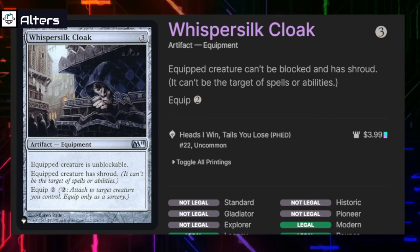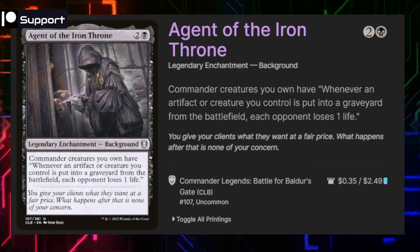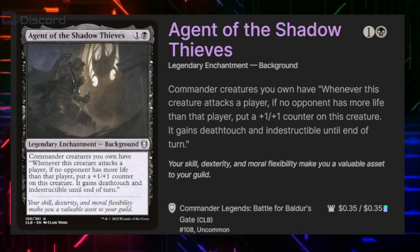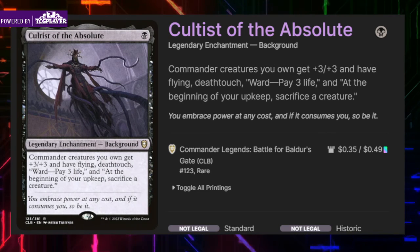Agent of the Iron Throne costs two and a black and says commander creatures we own have: whenever an artifact or creature we control is put into the graveyard from the battlefield, each opponent loses one life — pretty much all we want to do with this whole deck. Agent of Shadow Thieves says commander creatures we control have: whenever this creature attacks a player, if no opponent has more life than that player, put a +1/+1 counter on this creature — it gains deathtouch and indestructible till end of turn. Our commander already has deathtouch but being able to add indestructible on it will definitely help throughout the game. Cultist of the Absolute says commander creatures we own get +3/+3 and have flying and deathtouch, so extra evasion and ward — pay three life. At the beginning of our upkeep we have to sacrifice a creature, but we're pretty much already planning on sacrificing creatures anyway, and this provides our commander with additional evasion and protection.